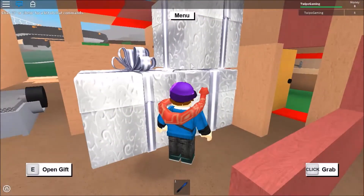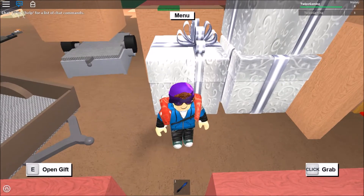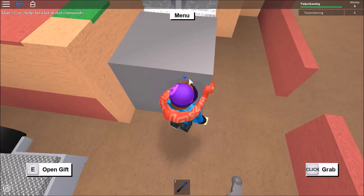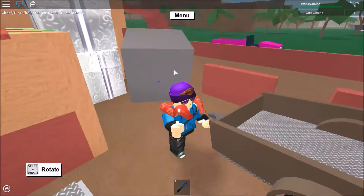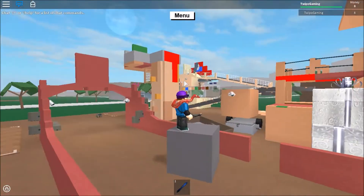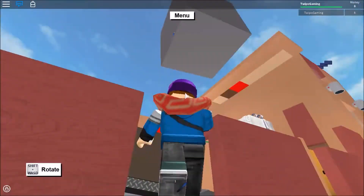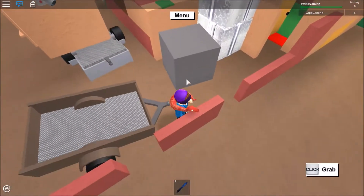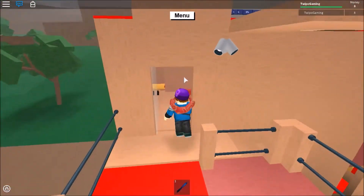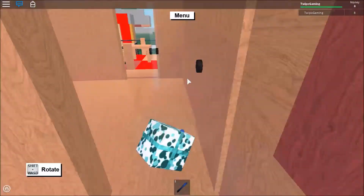I'm just going to open one of them, I hope it's something cool. It's a block! Wow, I got a block for Christmas. Does everybody like it? It's the gray box — the best present ever, 10 out of 10, best Christmas present ever.